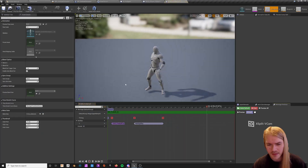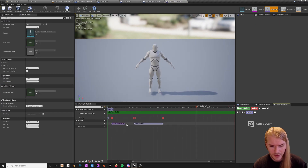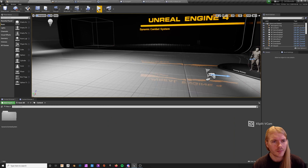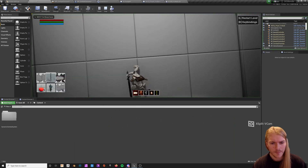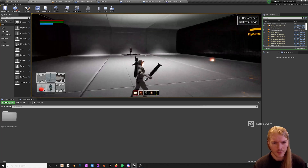Go inside of this, and instead of having the magic upper body slot, you want to switch this to upper body. I'm not sure why that was set up that way, but now you should be able to cast fireballs while you're in melee.